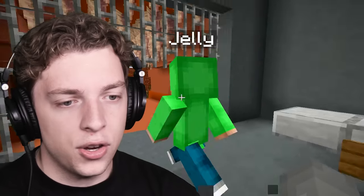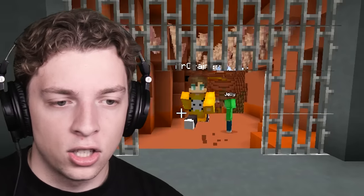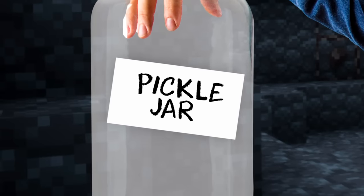In today's video we're going to be checking out the ultimate base for the end of the world. That's right - if everything goes to poop in Minecraft, you can rely on this base to look after you, at least until maybe you run out of food. Craner is going to be giving us a tour today as he actually designed it. Head over to slogo.com for the merch and let's get into the video.